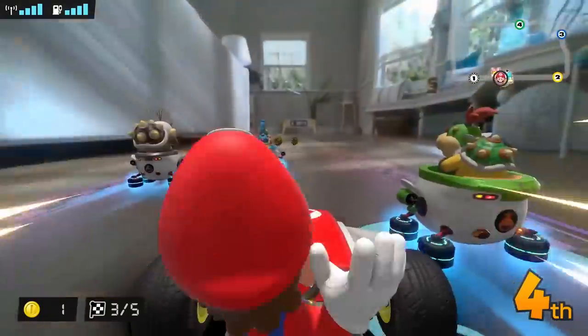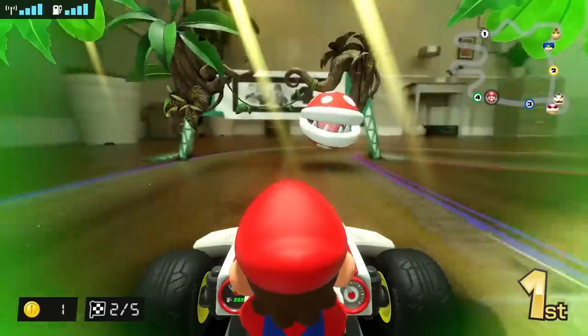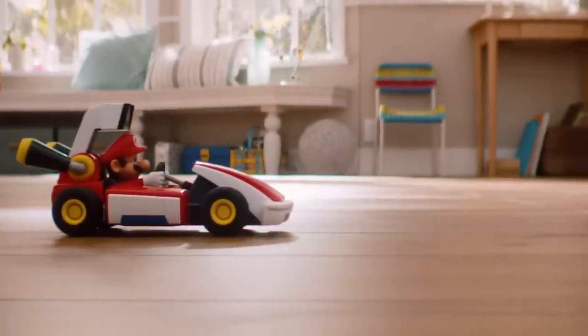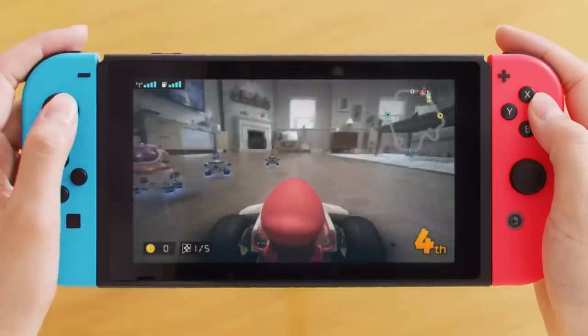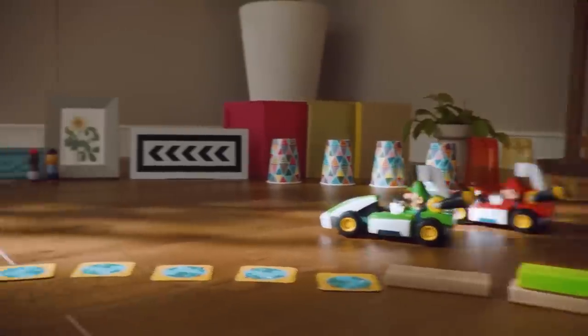If Mario or Luigi use a mushroom in the game, the real kart also gets a speed boost. If Mario or Luigi get hit by an item or an obstacle in the game, the real kart also stops moving. It's a whole new Mario Kart experience, in which the action in the game affects your kart in the real world.